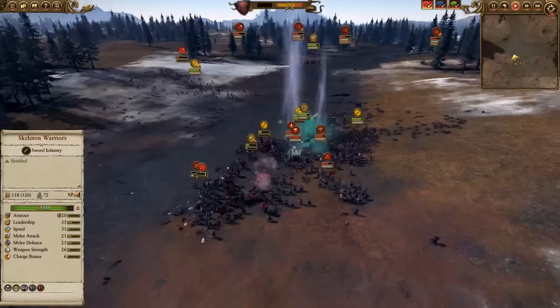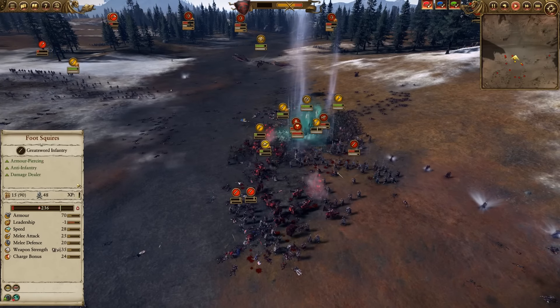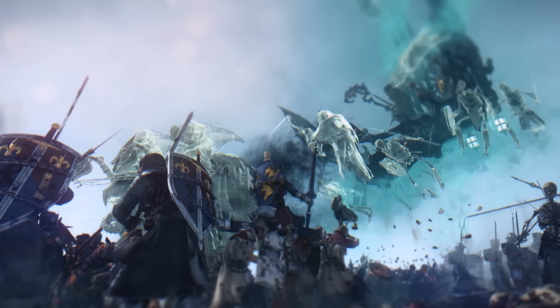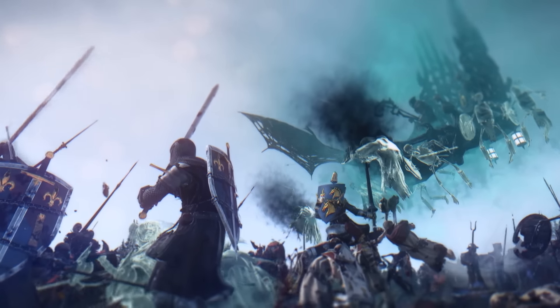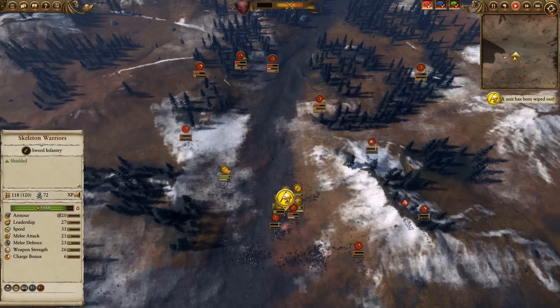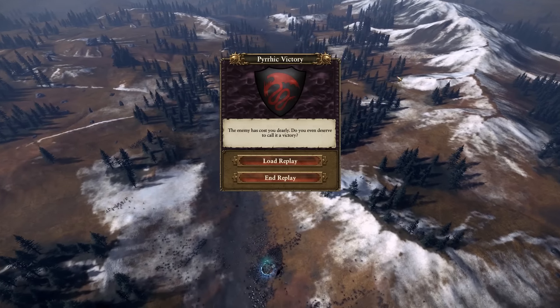The Terrorgeist is sent in to cap off this remnant of the Bretonnian army. I left it to last because the Grail Reliquae is there and it will provide support against terror and fear. One Terrorgeist has gone to chase Albrecht off the field, and the other is shutting down ranged fire, causing a lot of terror, routing them and getting all these guys off the field. That Terrorgeist was used in its namesake to cause terror, and the other Terrorgeist has chased off Albrecht — the coward that he is.